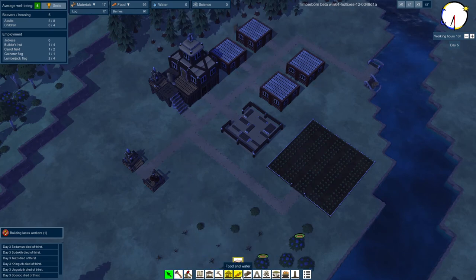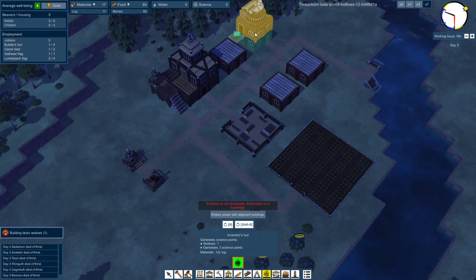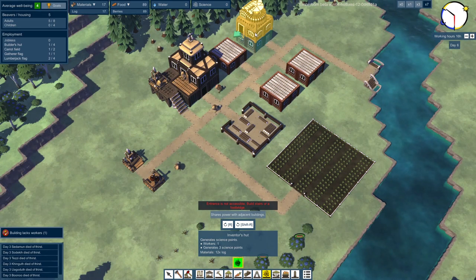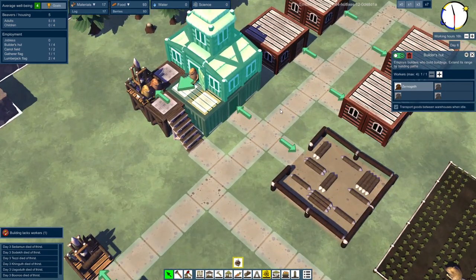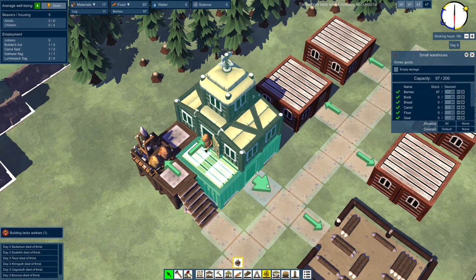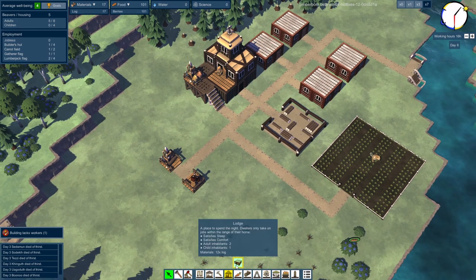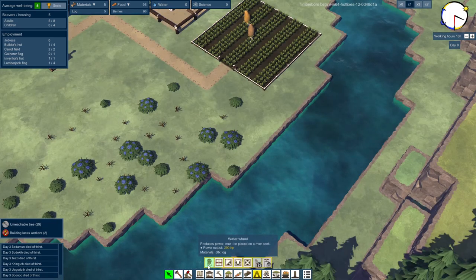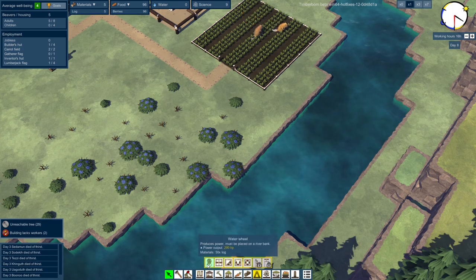We have a lot of logs, which is nice. So what I'm going to do is invest in science — we have a science building, the inventor's hut. We can make a house and make that house the inventor's home, with his office on the top floor. That's amazing. Oh, I just realized — there's a warehouse here, and there's a bunch of stuff stacked here. There's also a whole power system with water wheels that produce 290 HP — no idea what that is, maybe horsepower, maybe beaver power. We can transfer it with shafts and whatnot. I really like that.